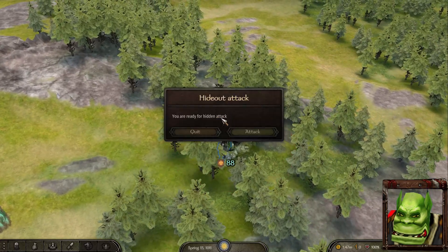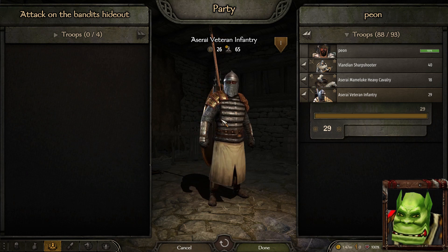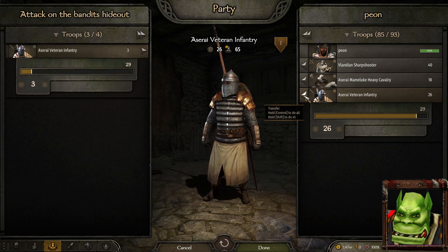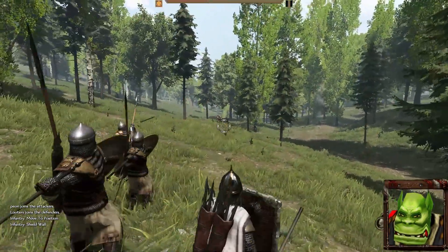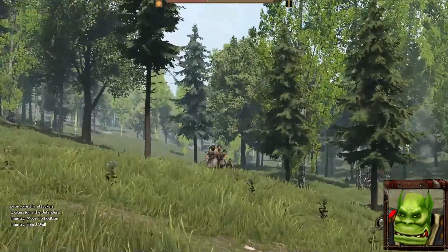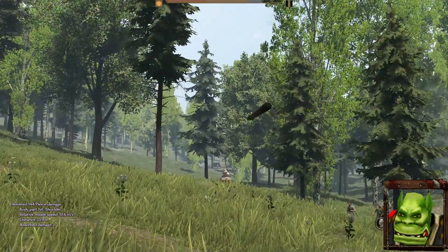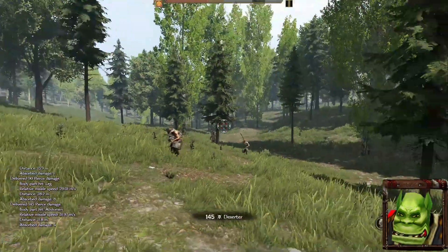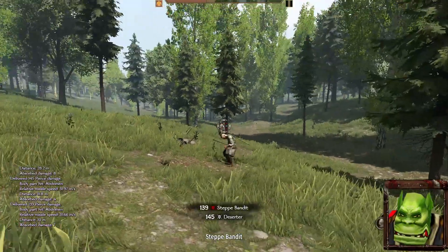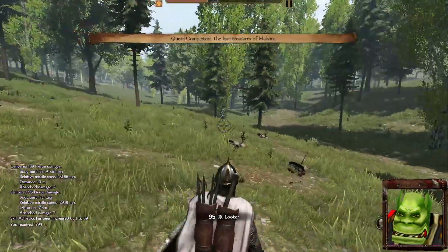Entering the hideout, we have an option to attack or quit. I'm going to attack. You are given the option of which unit you are going to bring inside the hideout — choose wisely because you can only bring a handful. I usually bring my Azurai Veteran infantry because of their javelins. Let's order our units into Shield Wall. I'm also getting a fair bit of kills with my javelins. That was a bit too easy for my taste — let's try another hideout.